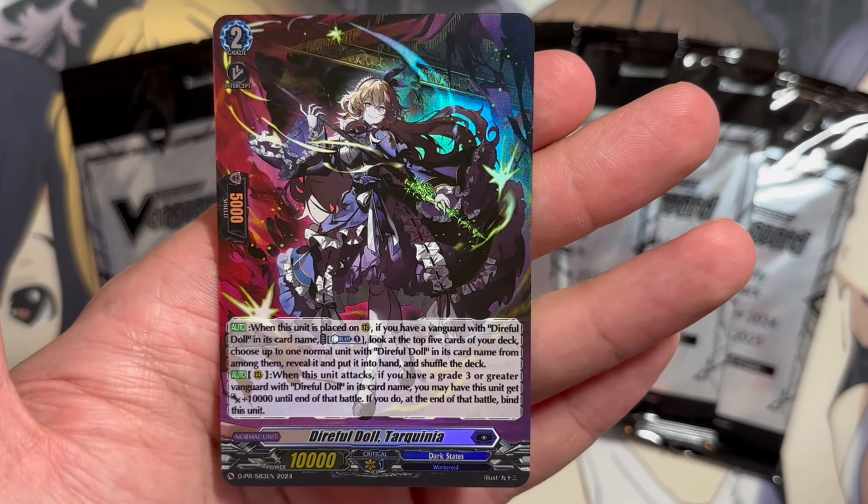And on rear guard, when this unit attacks, if you have a grade 3 or greater Vanguard with Direful Doll on its card name, you may have this unit get plus 10 to end of battle. If you do, at the end of that battle, bind this unit. So just bind power, setting up your bind zone for you to use for some of your other Direful Doll cards. So that's our foil.